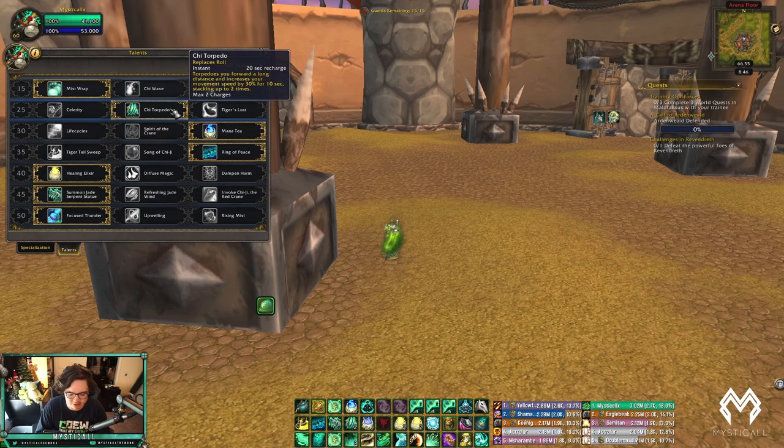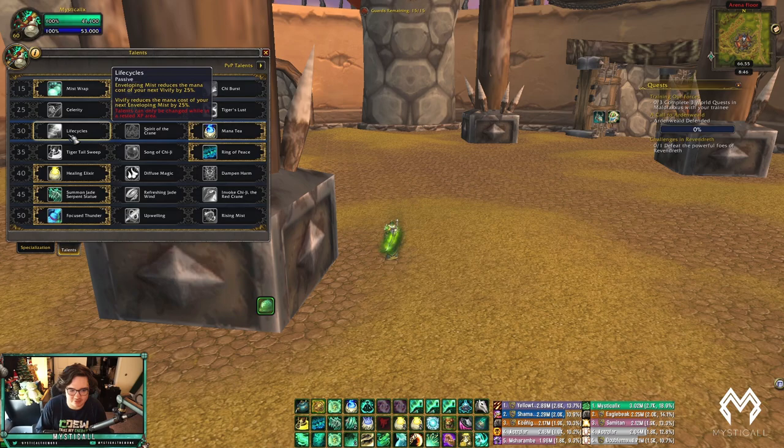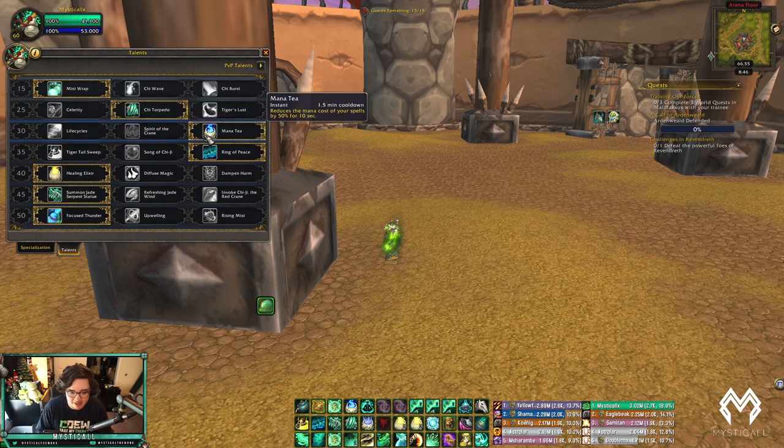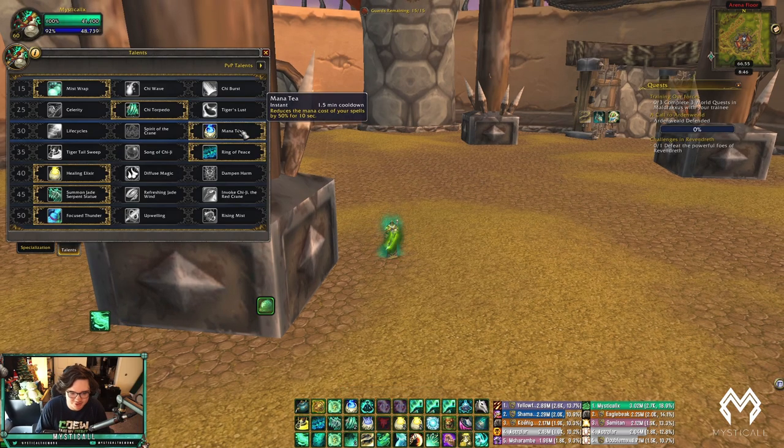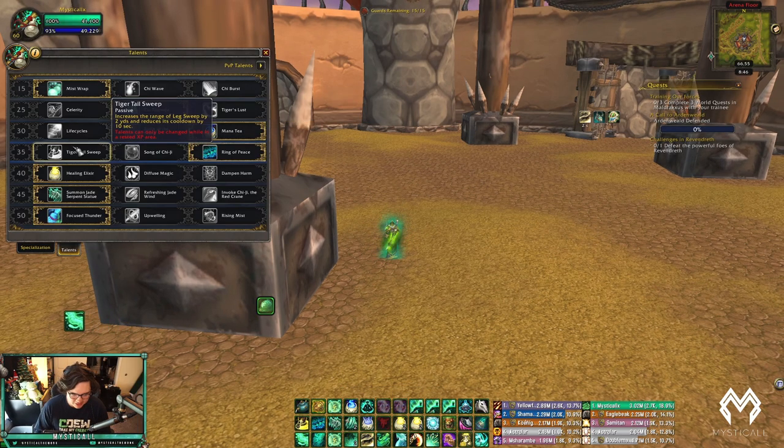The mobility from Torpedo for pushing in for CC and escaping is too good. In Tier 3 I run Mana Tea every game, 100% of the time. I've heard people talk about Life Cycles and it kind of works with Clouded Focus, but I'm not a fan. I like Mana Tea — I like having control over my mana rather than hoping the Vivify into Enveloping Mist proc happens.